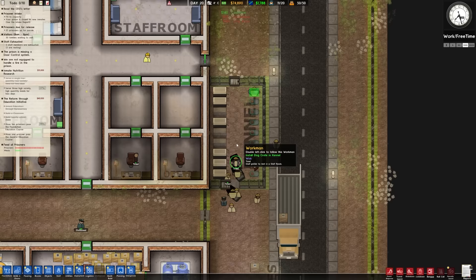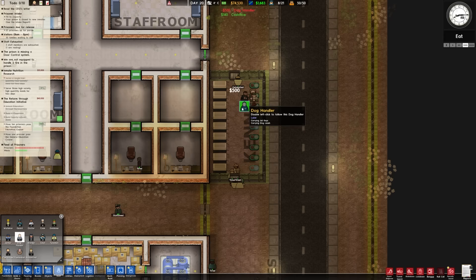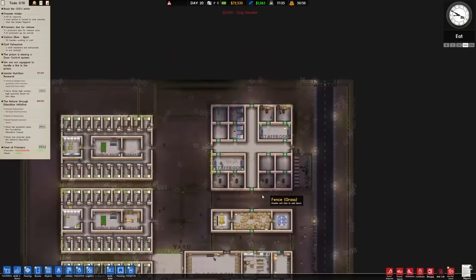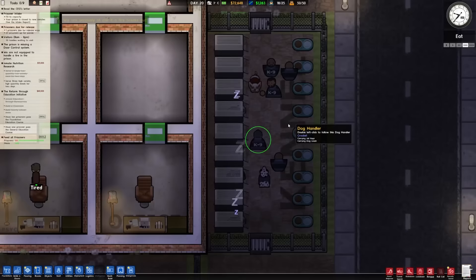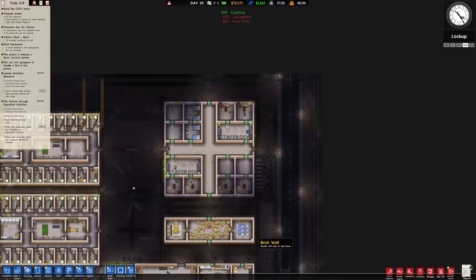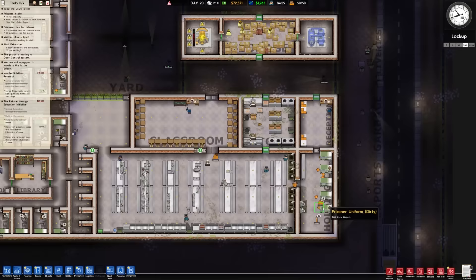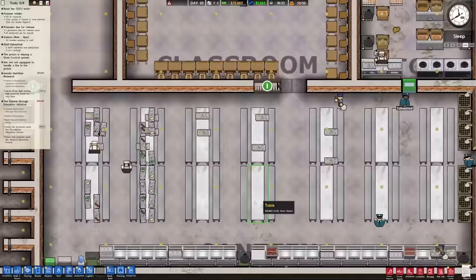We need a whole bunch of dogs for this tiny little prison. Then we should be able to get dog handlers - we'll start with five of those guys. Then the dogs can search for stuff, they can find tunnels. They're randomized - I forgot I did that. We got a Dalmatian. What did they put in there? Those aren't guard dogs - that's like the dog you have on your lap. We're 43% of the way through the high quantity, high variety food - I haven't even seen what they've been serving for dinner.